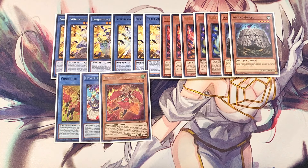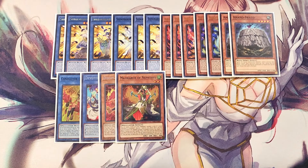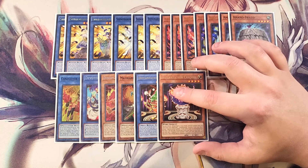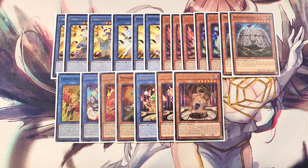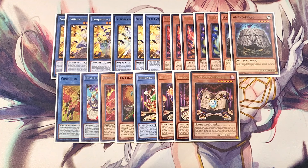We play a single copy of Matriarch, which targets a level four or lower Nephtys monster in the graveyard, destroys one card in your hand, and special summons the target in defense position with its effects negated. We play a single copy of Chalice Slime to help summon our Incantation monsters, a single copy of Candor — reveal a ritual spell in your hand, special summon Candor from your hand and an Incantation monster from the deck, and if special summoned from the deck add a ritual spell to your hand. We play a single copy of Talismandra which lets us add a ritual monster and special summons from the deck, and a single copy of Bookstone which when special summoned from the deck lets you target a ritual spell in the graveyard and add it to your hand.